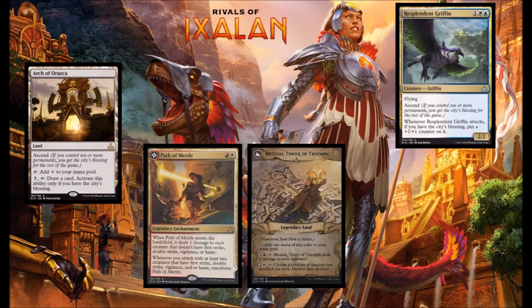Next up we have Resplendent Griffin, blue, white, and one for a 2-2 Flyer with Ascend. If you have City's Blessing, every time you attack with the Griffin you get to put a +1/+1 counter on it. This is fantastic. 2-2 flyers for three always find their way into my limited decks, and this has a huge upside if you do have City's Blessing, where it's just going to get bigger and bigger each turn. I like this card.